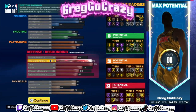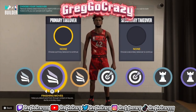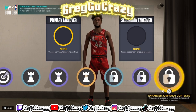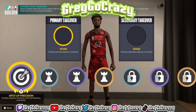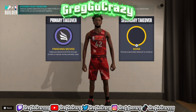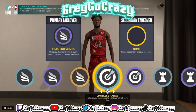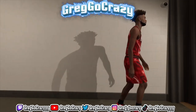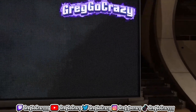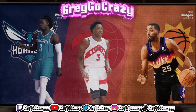You can still get hall of fame workhorse on this build — this build is like that. For takeovers, I already made this build, I'm just showing y'all. If I were to change my takeovers, I'd put on finishing moves — you can catch bodies with this build, that's why I like it. I also put on limitless and lockdown takeover.